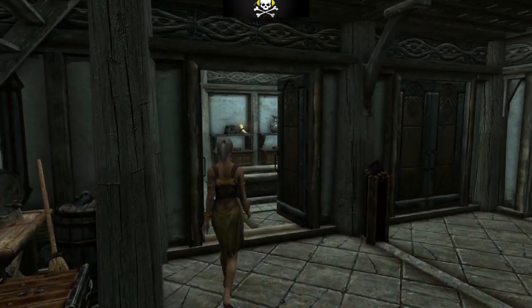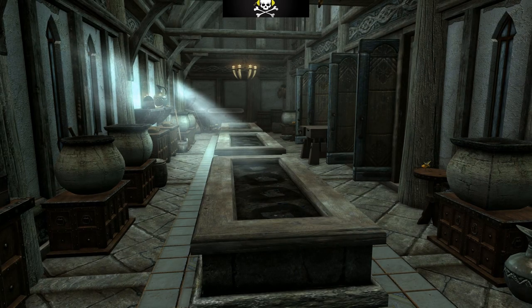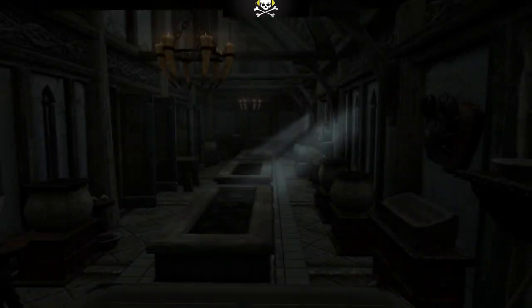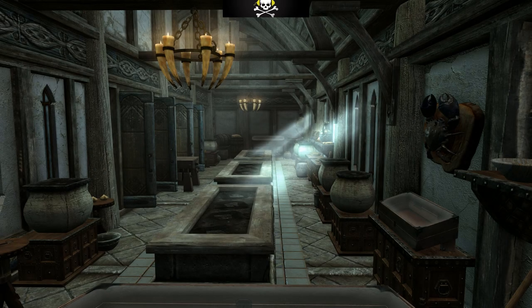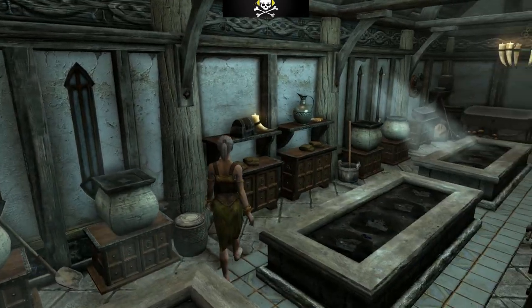We'll go into the greenhouse wing - I think it's called a greenhouse but it's all stone. This is where you can plant all your vegetables or ingredients, whatever you like. It's a good way to combine this with the alchemy tower, and I think it's more of a role-playing room as well.